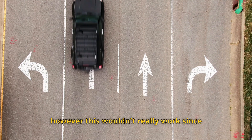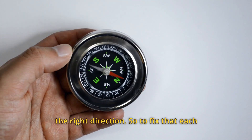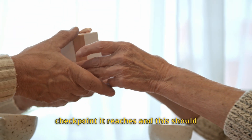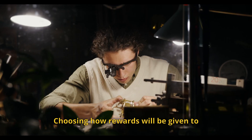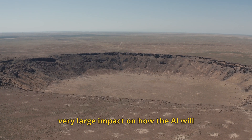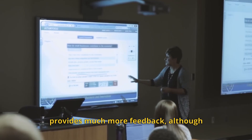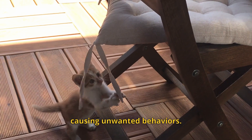The reward function for this AI is a mixture of speed and checkpoints. In order to regularly reward the AI, it's given a reward for its speed, encouraging it to drive as fast as possible. On its own however, this wouldn't really work since driving quickly doesn't mean driving in the right direction. So to fix that, each lap contains 20 checkpoints which the AI will receive a reward after each checkpoint it reaches, and this should encourage the AI to complete the race as fast as possible. Choosing how rewards will be given to the AI is a very complex task and has a very large impact on how the AI will learn. AIs tend to learn much faster when rewarded regularly as this provides much more feedback, although this can be difficult to do without causing unwanted behaviours.